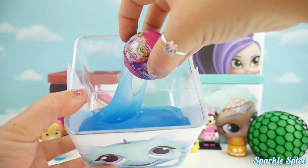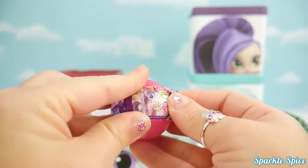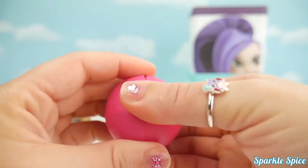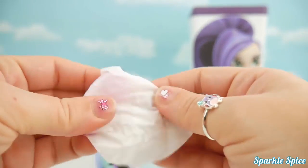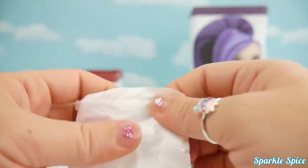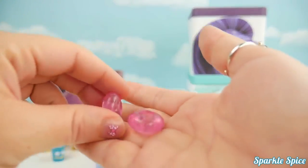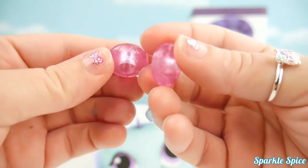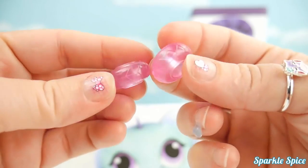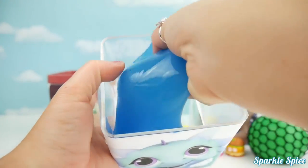Do you see what else is floating around in all that slime? Looks like we've got a My Little Pony squishy pop! Let's get our squishy pop open and see which character we have. Oh my goodness, looks like we've got some beads - really pretty pink beads for our charms and bracelets. So pretty, I love how they're translucent.